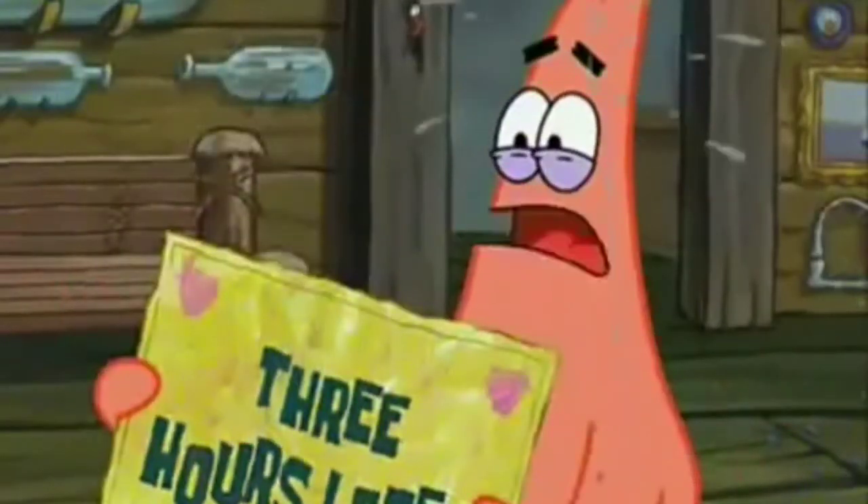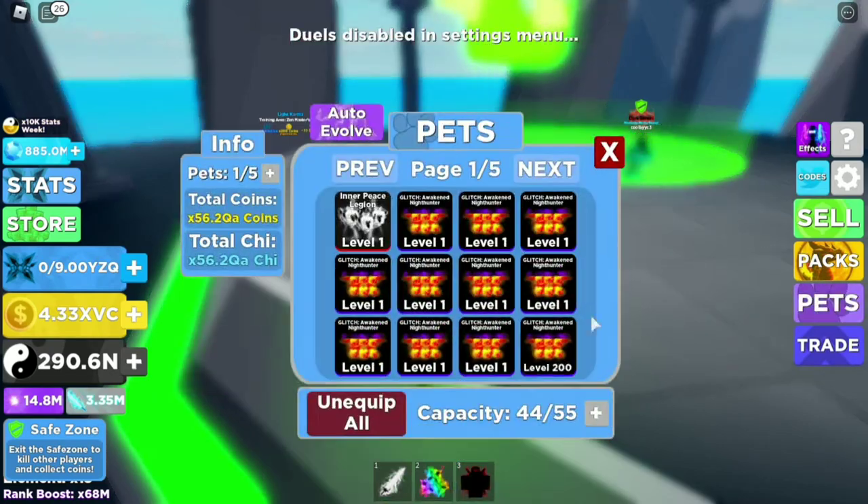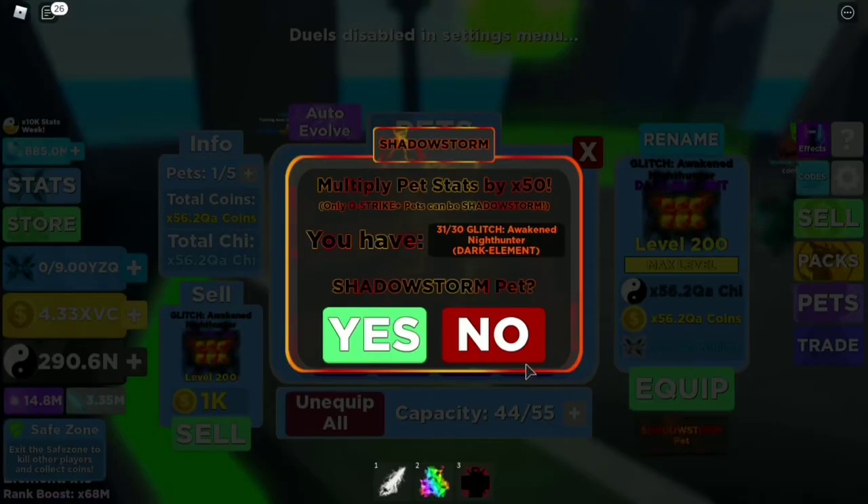Three hours later — let's check the stats before getting anything. Now let's turn one of these dudes into shadows. This is a historic moment. Let's turn one of these stats — the green one, not dirty. Let's do this: three, two, one.